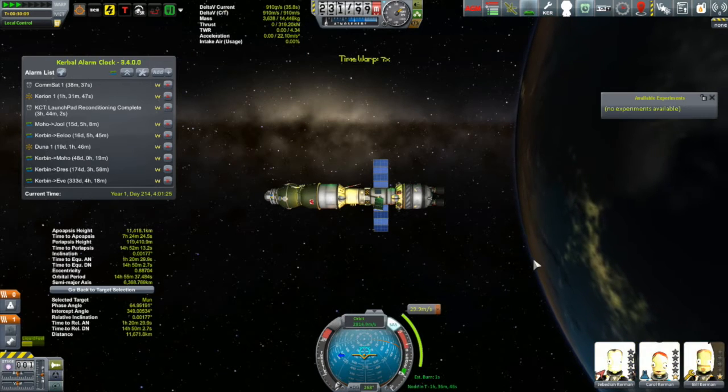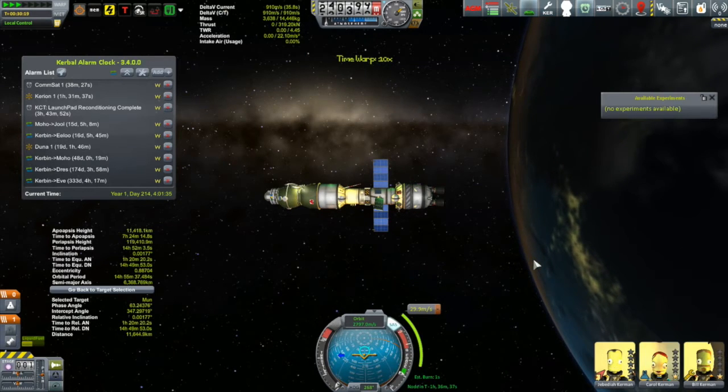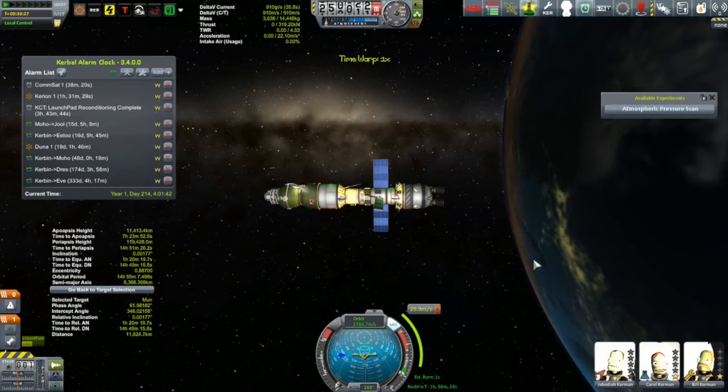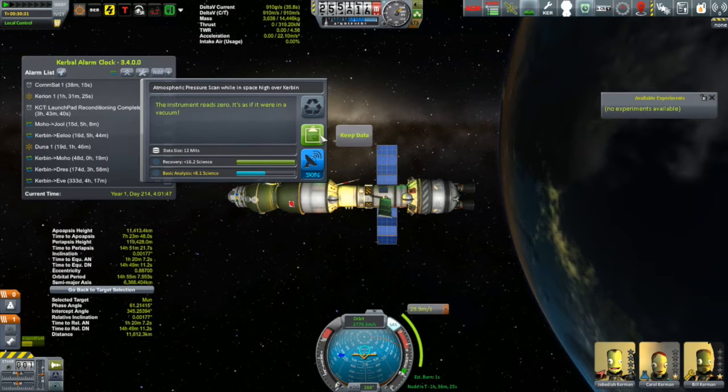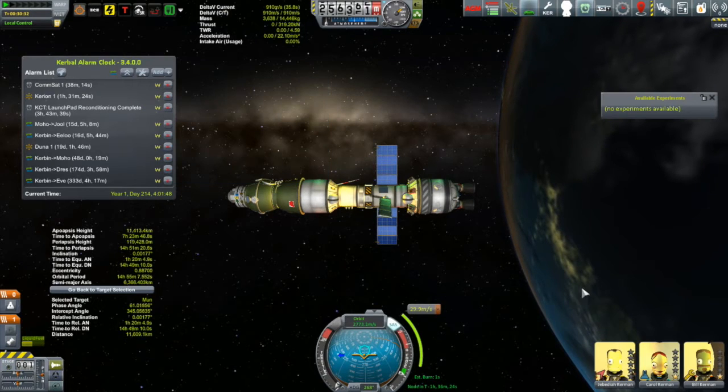That's apparently supposed to be dealt with in 1.1, but for now we'll leave this alone and give it a chance to cool down and head on out. Once we got ourselves into high space around Kerbin, the notification to take another pressure scan in a vacuum comes up again. Doesn't make sense to me, but I'll take it.